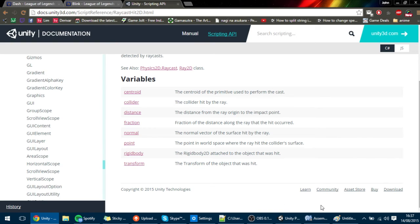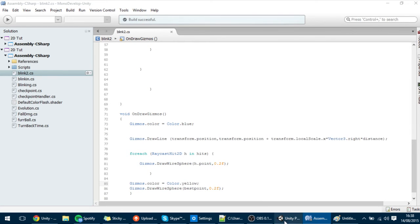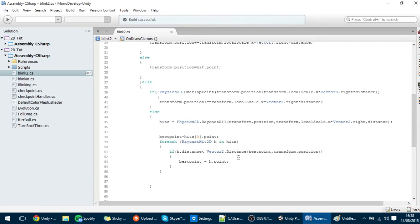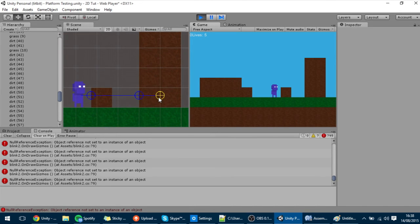To show you what's happening, I'm drawing a yellow Gizmos.DrawWireSphere at the bestPoint. If I hit play and press L, you can see that's the best point — but we don't want that to be the best point. We want the point nearest to the end point, which means we've done something wrong. We should switch the condition: if h.distance is actually bigger than the distance from bestPoint to the player, then that point should become the new bestPoint. Now if I press L, you can see the correct best point is selected.